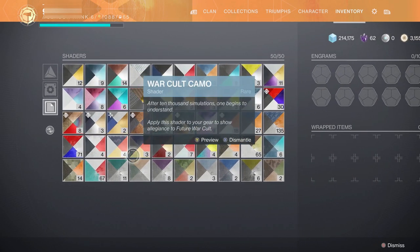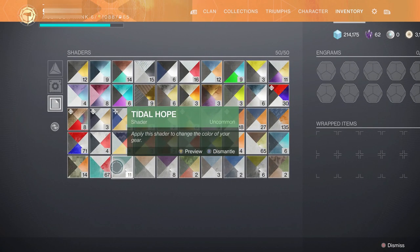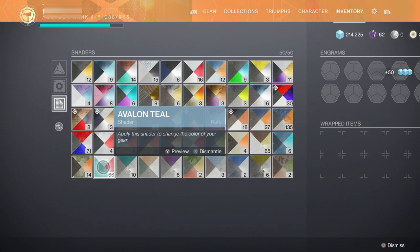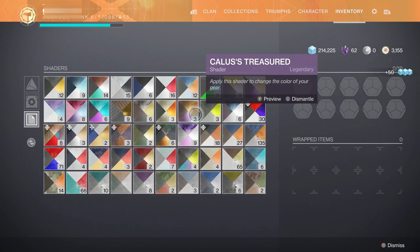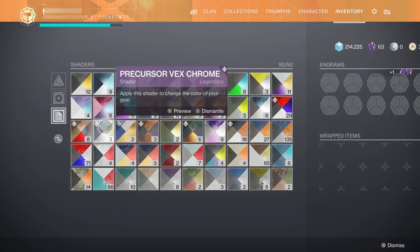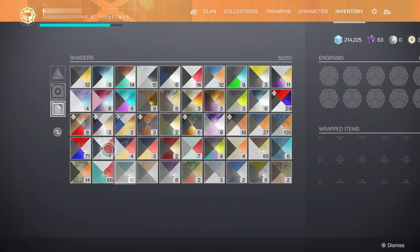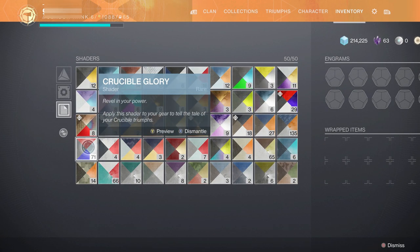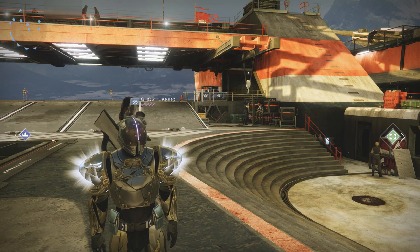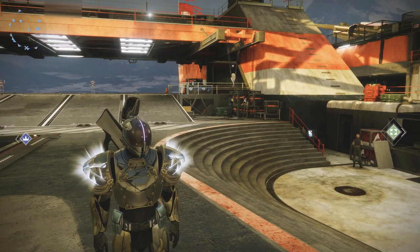Dismantling your shaders. If you've got an absolute abundance of shaders that you don't want — say for example this green one or this blue one — when I dismantle that, that gives me 25 glimmer, which might not seem like much at all. But that's 25 per one you're dismantling. Stick to your blues and greens. Every single time I dismantle one, I'm going to be getting some easy glimmer. Especially if you have an abundance of shaders you've never looked at, it's just an easy way to get a little bit of extra glimmer. That said, it's kind of a one-and-done deal — once you've gone through all of them, you won't be doing it for a while again. So there are better ways out there.